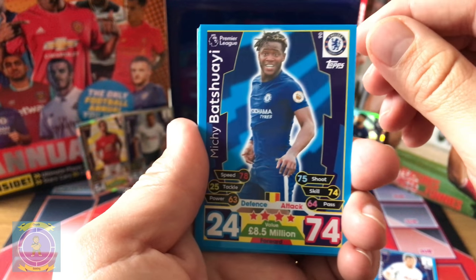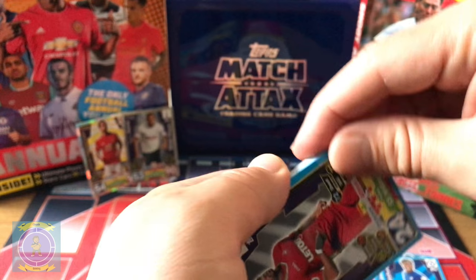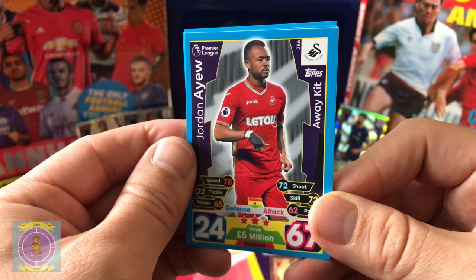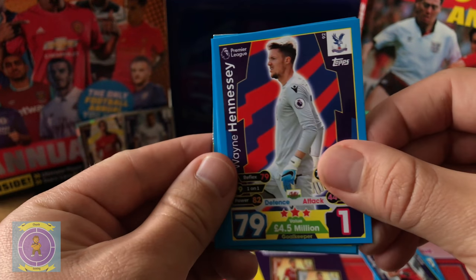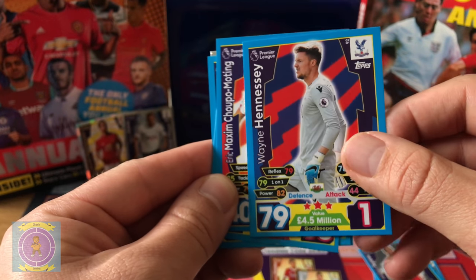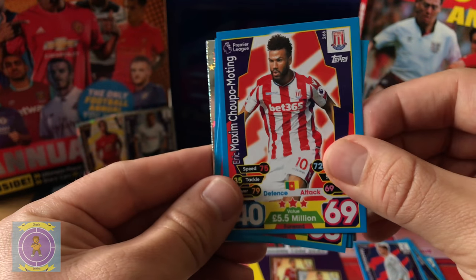Jan Vertonghen. Michy Batshuayi — he's in my FIFA 18 team at the moment. Jordan Ayew, upside down. Hennessy for Crystal Palace. They're not doing too brilliantly. I cannot say his name but he's a new signing for Stoke.